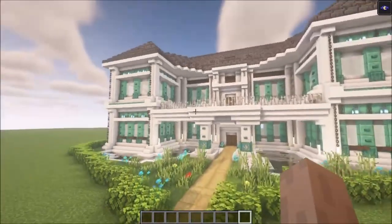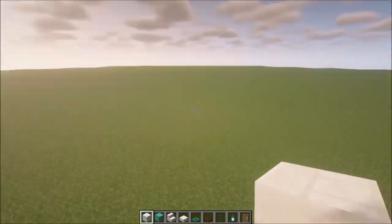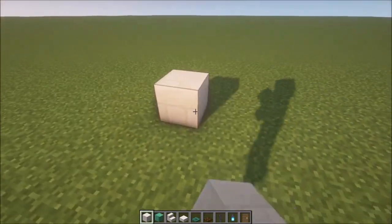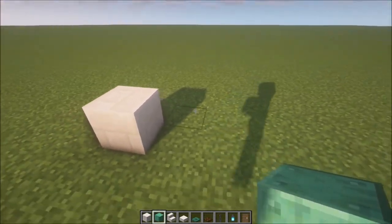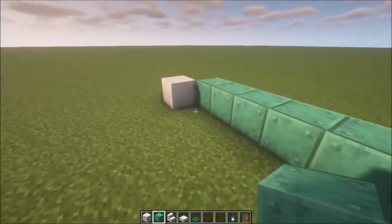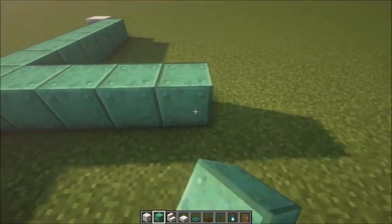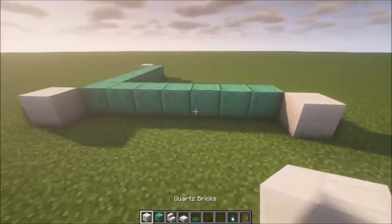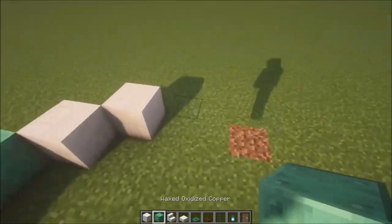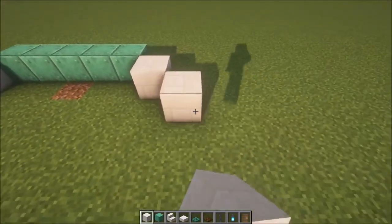After you've got everything you need, let's get started. The first thing we're going to do is outline everything, and we're going to build from left to right, so keep that in mind. Place a block right here, then take the oxidized copper and add seven blocks, then add another block right here. Go back seven blocks, add a block here, then place another block here and go out five blocks. Add a block right here and another one in front of it.